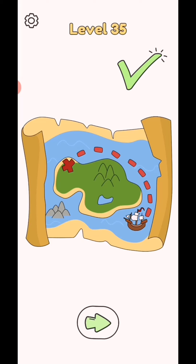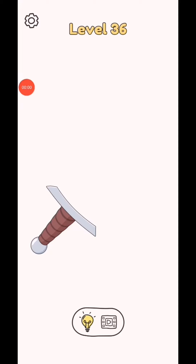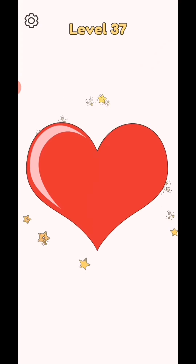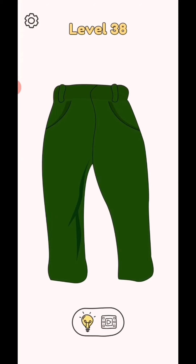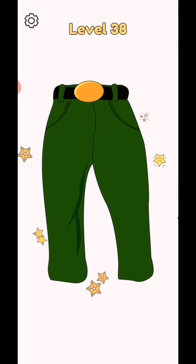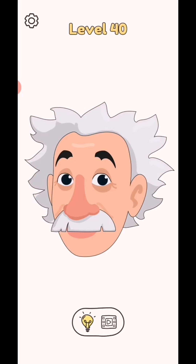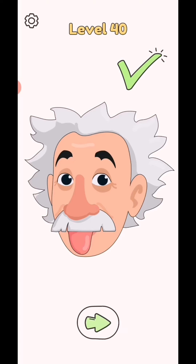Click bell icon for notification. Draw one part level 36 to 40. Where the sword, complete next, complete the heart, next add the belt, next add the belt again, next make a cup of tea, next make this and level complete.